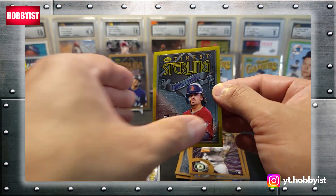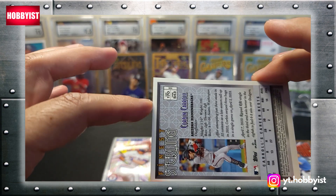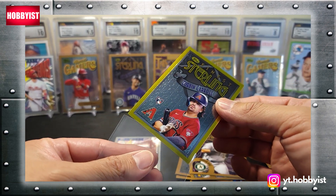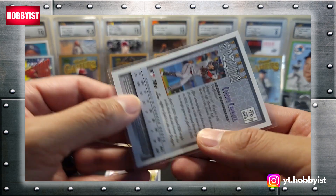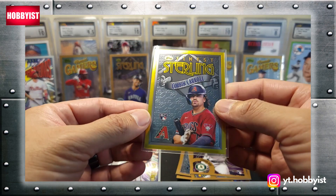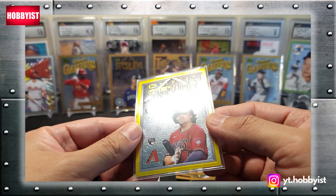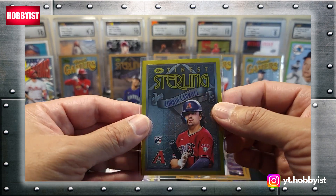Corbin Carroll on the gold. Wow, holy moly — and that is rare, that is the rare. Check that out. Corbin Carroll gold rare. I don't want to call it a refractor because I don't know that it's a refractor, but it's gold. Wow, that is a nice hit.